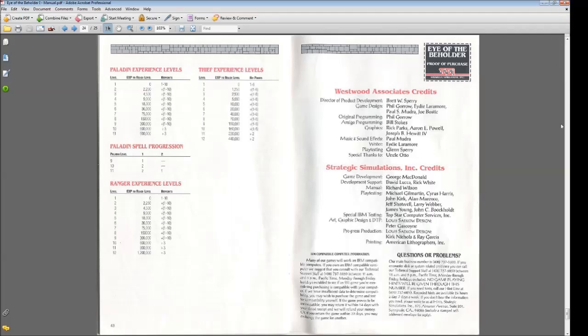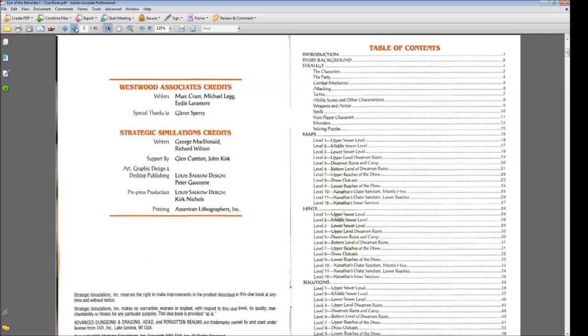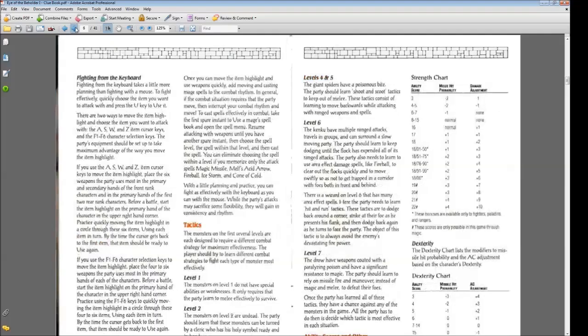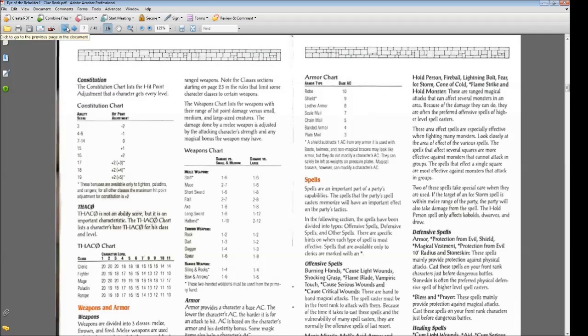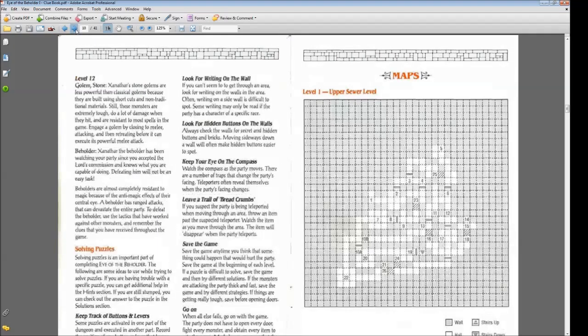There is also a hint clue book, and when I was playing around with this game earlier, I find FAQs and clue books are a necessity for me. There is more detailed information here about the games and the rules that aren't necessarily in the instruction book. Very important — there are maps. Back in these days, a lot of these games didn't have auto maps. Unfortunately, this one didn't have auto maps, which is a shame.